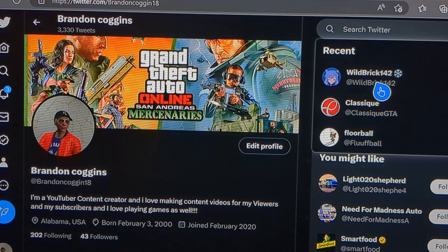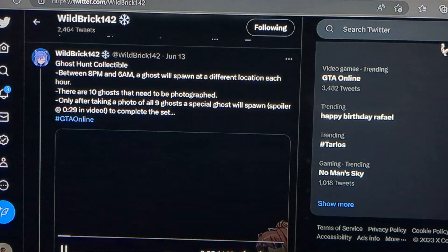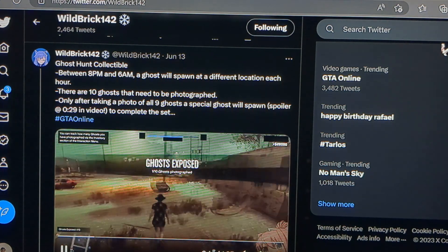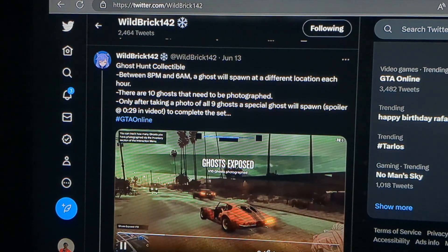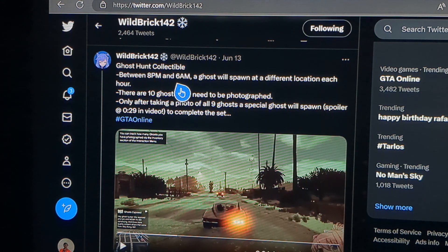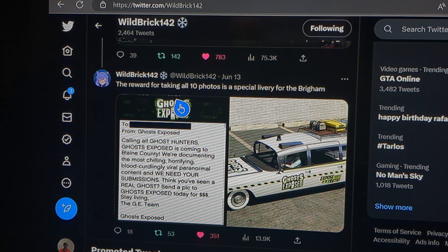I wanted to show how the time trials will work and how the Halloween collectible will work, so I went to Wobrick's page. This is a ghost hunting collectible: between 8 PM and 6 AM, a ghost will spawn at a different location each hour. There are 10 ghosts that need to be photographed. Only after taking a photo of all 9 ghosts will a special ghost spawn to complete the set. This is the in-game email you'll get about getting the livery for the Albany Buckham vehicle.